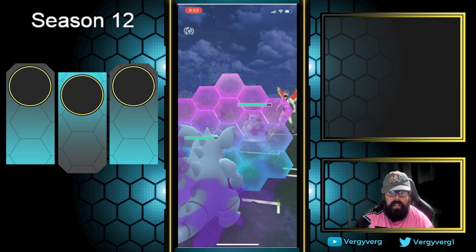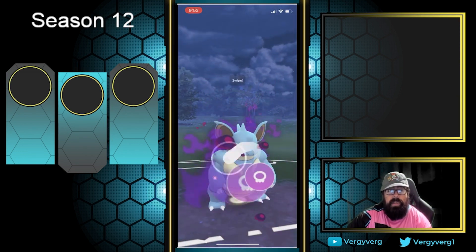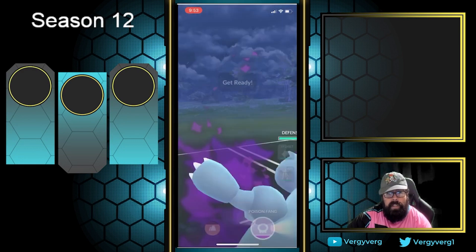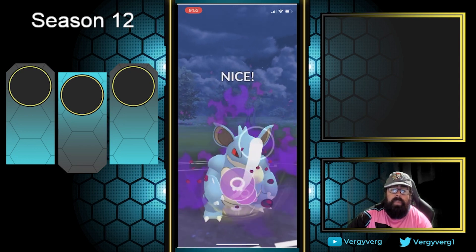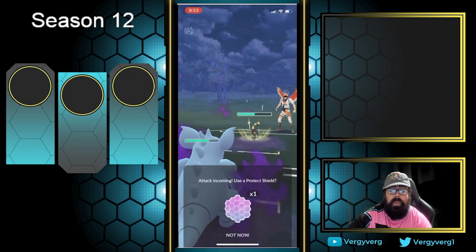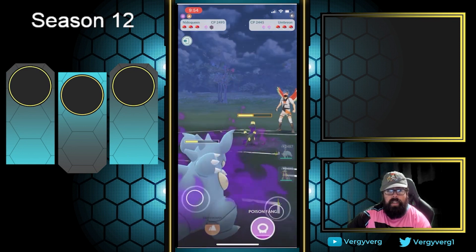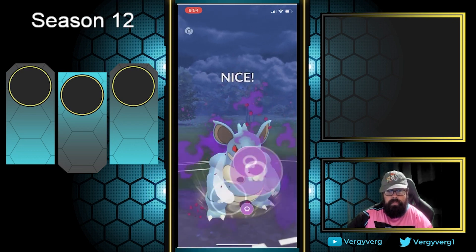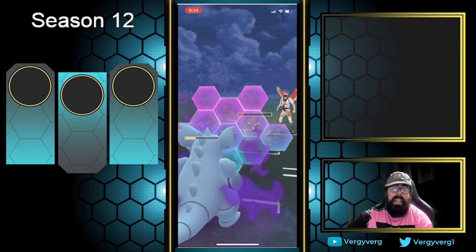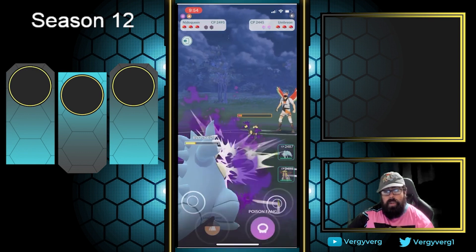The Nidoqueen mirror is a pretty tough matchup, especially down on energy. When they actually switch out, I decide I can probably win this mirror matchup even though Alolan Ninetales is going to be insanely good against Umbreon. I want to try to get their Nidoqueen into a bad position. I can take one of the Foul Plays here — this is Ultra League so everything's a little bulkier, meaning less damage output and more bulk to withstand attacks.